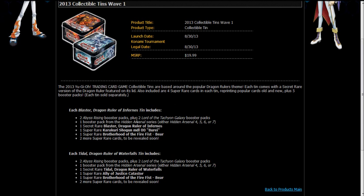Karakuri Shogun Model 00 Beret and Ally of Justice Catasta — and let me tell you, these are some fantastic reprints. First off, Beret is obviously good in Karakuris because it's a level 7 synchro. When it's synchro summoned, you can special summon one Karakuri monster from your deck, so it swarms fantastically and gives Karakuris all their powerplayers.